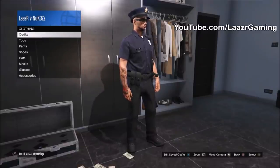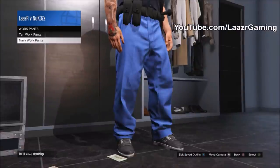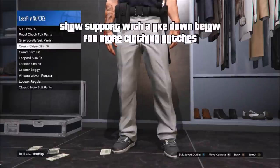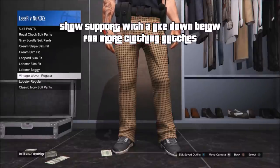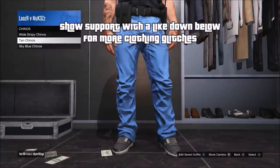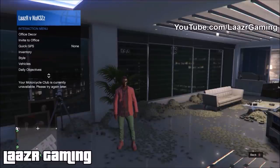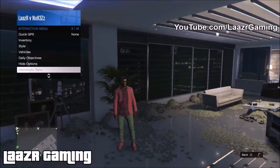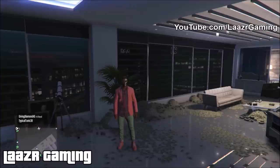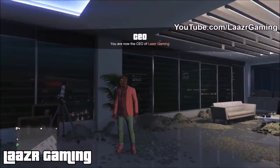Moving into the second glitch — I know you guys love a clothing glitch. One outfit I've had tons of requests for in the last few weeks is the policeman outfit, which I actually showcased about a month ago. However, Rockstar Games slightly patched that method, so I'm including this as an updated version. The first thing you want to do is pull up your interaction menu and register as a CEO — go to SecuroServ, register as CEO, as simple as that.